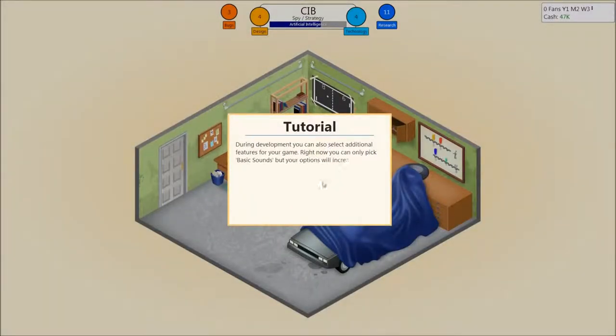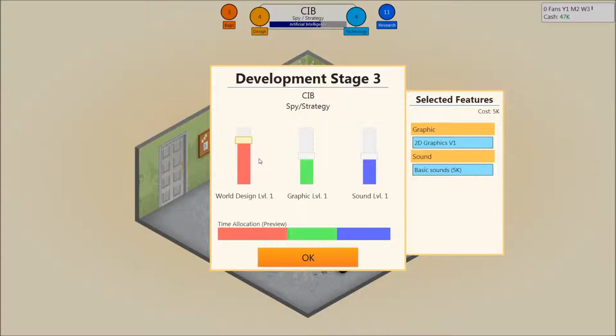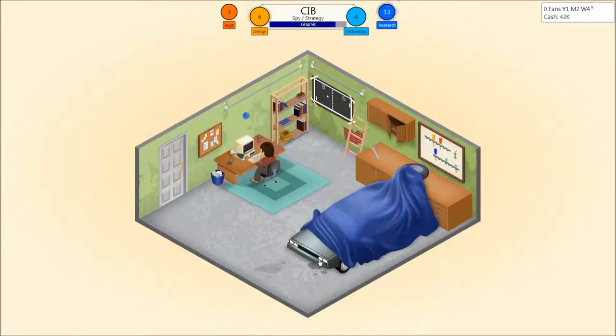During development, you can also select additional features for your game. Right now you can only pick basic sound, but your options will increase quickly. Selecting additional features makes the game generally better, but also increases its cost. You will also see the graphics type you selected when you defined the game — you cannot change the type of graphics mid-game. World design for a strategy game could throw the game. Graphics — I'd like good graphics. Sound — not so much. Three bugs, four bugs, five bugs. Are you kidding me?